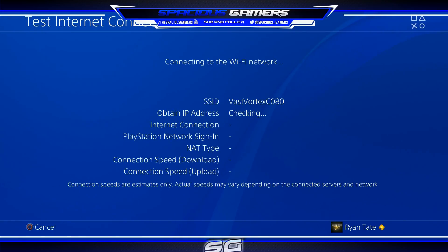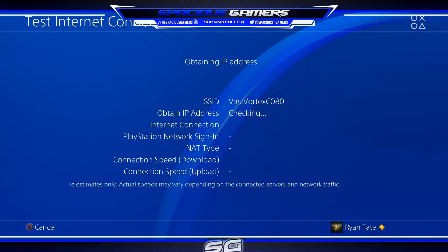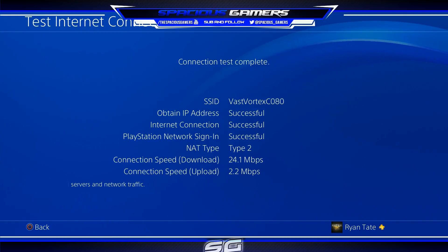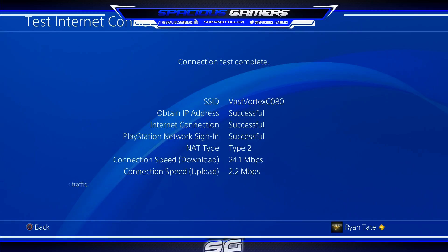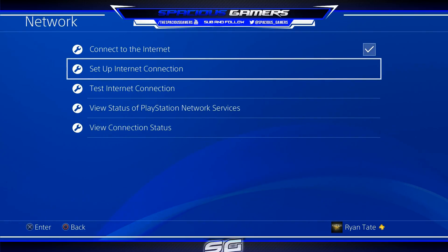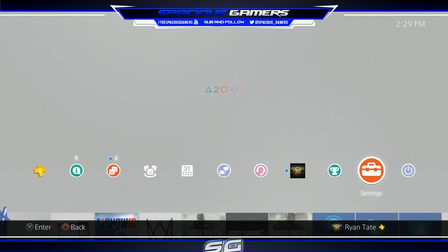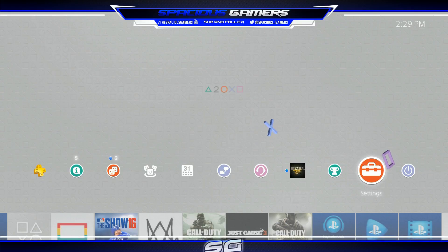Let's test it again. I'm going to bet this might lower my connection speed, but it really does depend on your network, your environment, and what channel your Wi-Fi is running on. And look at that — it actually improved: 24 down and 2 up. Upload went down a little but the download is what everyone cares about, and it bumped up — not bad at all. The OpenDNS appears to work quite well. If this helps you, leave it in the comments below, and if it doesn't, leave that too so others can help. Hope you guys have a great day.